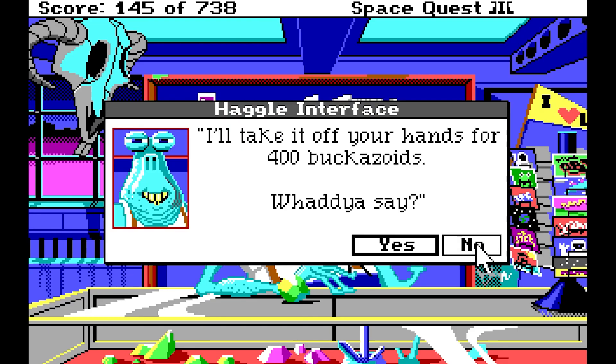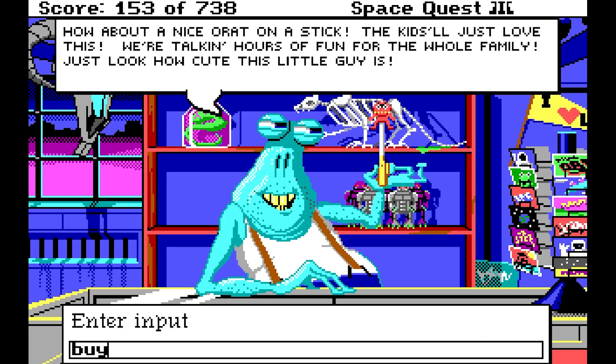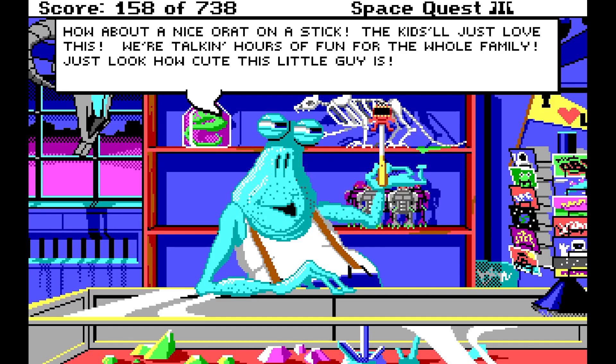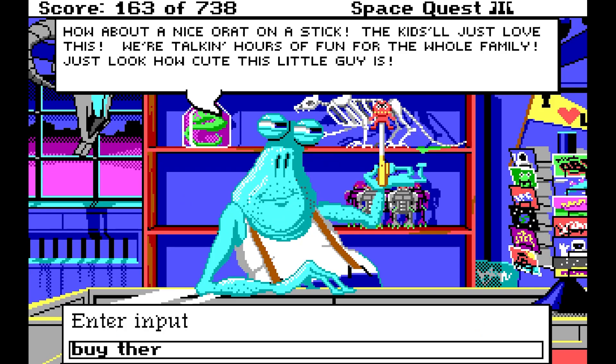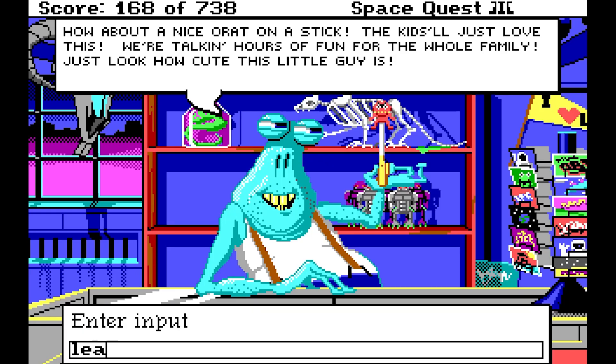I'll take it off your hands for 400 Buckazoids — what do you say? Sounds good. Always turn down the first offer — that's what Space Quest 1 taught me. But this is Space Quest 3. No. I'll take it off your hands for 425 Buckazoids — what do you say? That sounds like a good deal. So we have 432 Buckazoids now. Let's buy some items — we'll buy the things he showed us. Buy Orium — a wise choice, I'm sure you'll be very pleased. And we'll buy the hat. And we'll buy the underwear — a wise choice. And now we'll leave.